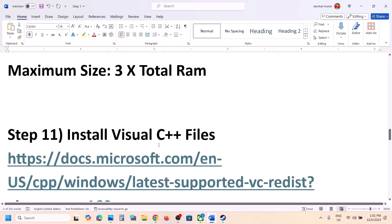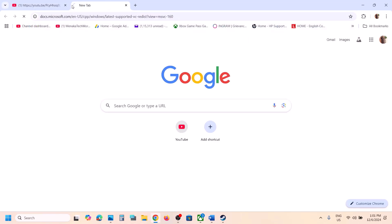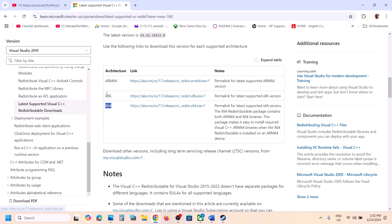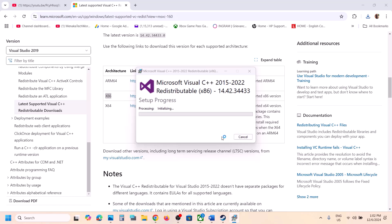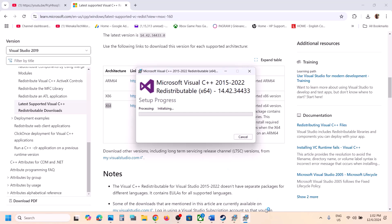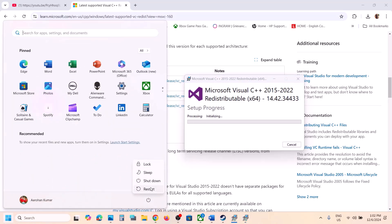The next step is to install the Visual C++ redistributable files. Copy the link provided in the video description and open it in a browser — it will take you to the Microsoft website where you can find Visual Studio 2015, 2017, 2019, and 2022 redistributables. Download both the x86 and x64 files and run each exe file. If you see a Repair option, click Repair; if you see Install, click Install and click Yes to allow. Make sure both installations are complete, then restart your computer, and after the system restart launch the game.